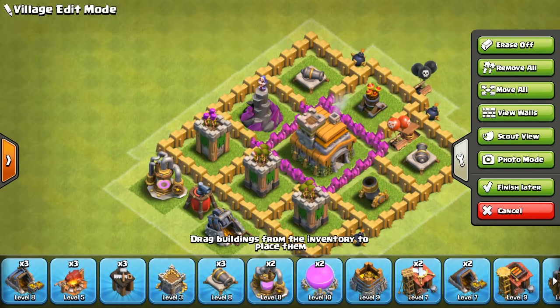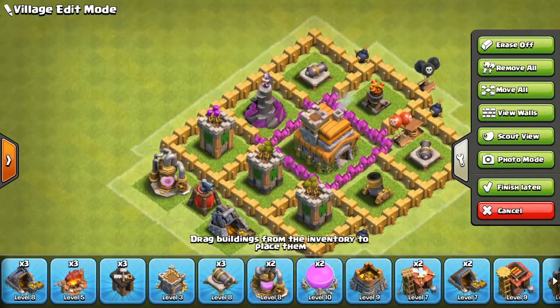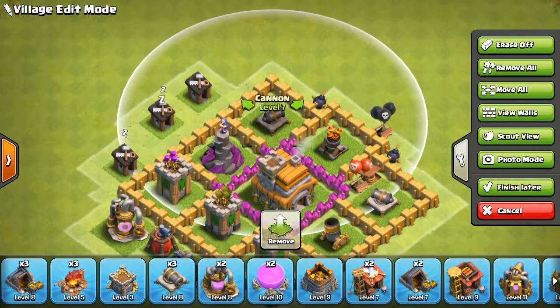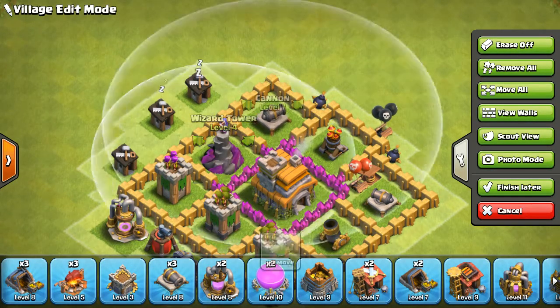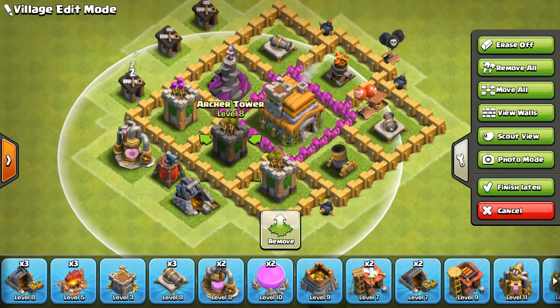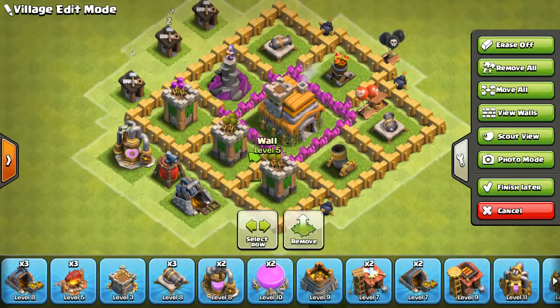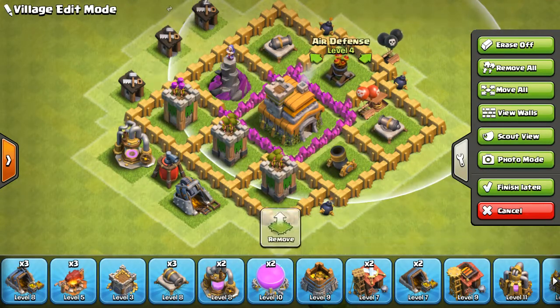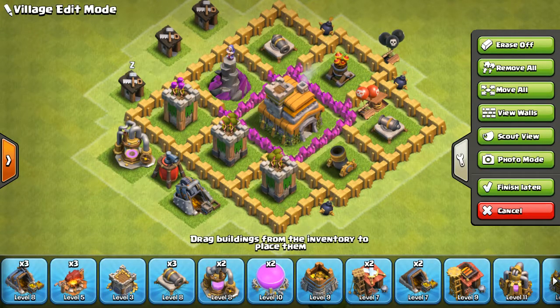So the entire strategy of this base is just one defense here covering the other. This defense covers the visitor and of course the archer tower from a little distance, and the archer tower covers almost everything. All three archer towers cover almost everything, and the mortar here also has almost optimum coverage. This cannon covers these three defenses, and this air defense covers the entire airspace. So that's the basic idea of this base.